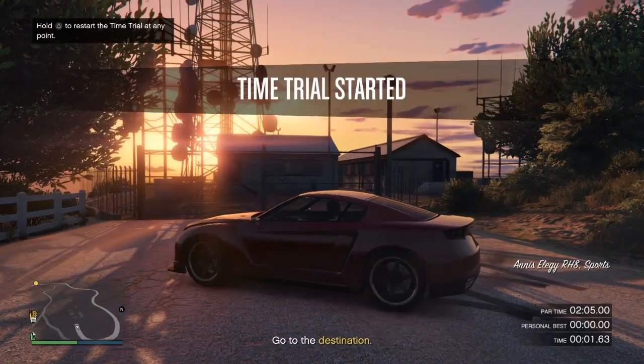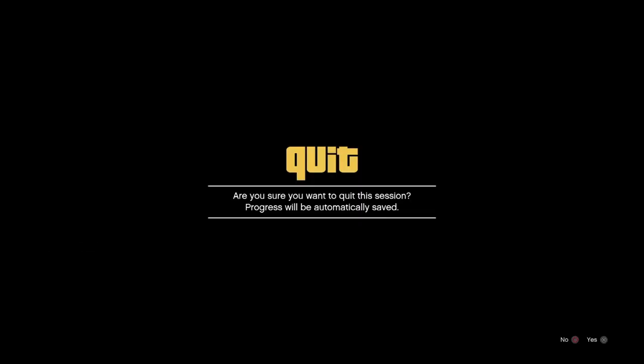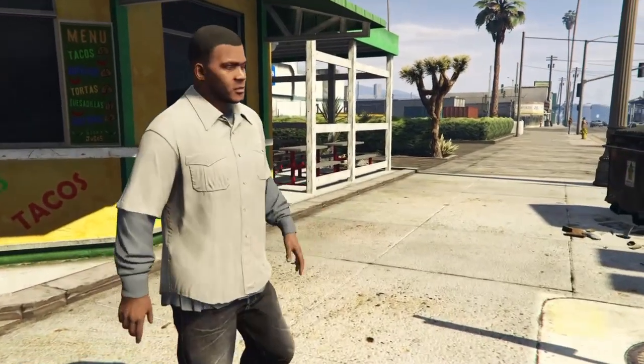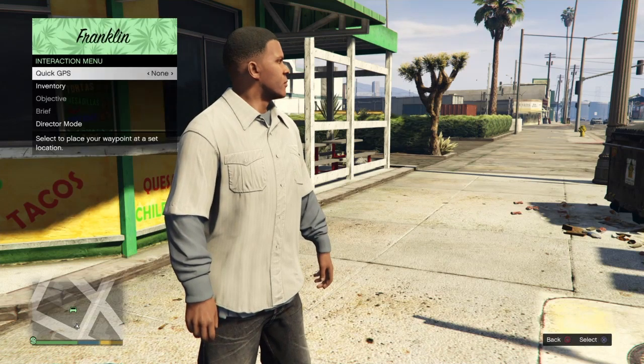For you guys who are having trouble duplicating your birds, instead of doing that, what I want you guys to do is switch your outfit to a different outfit. Wait till you get the orange saving icon. Then start the time trial up, get into the vehicle, hit right d-pad, start the time trial and switch to a story mode character as we did right here.